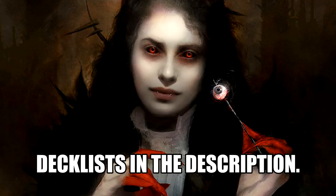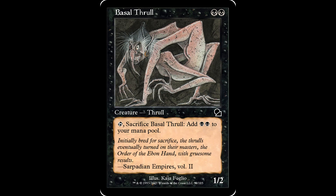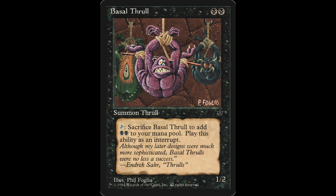Basil Thrall: black black for a creature, it's a 1/2. Tap and sacrifice Basil Thrall for black black. What is going on with this dude? He's just doing a TikTok dance — he's all discombobulated. The cool thing about Basil Thrall despite it being a 28-year-old card is that it's still 20 cents. There are four arts for this guy so you can go with the Phil Foglio version if you're feeling peckish.